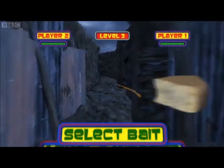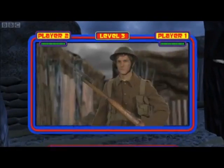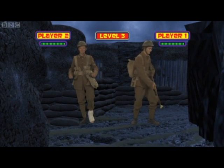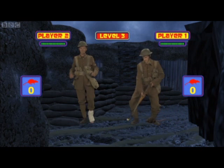Level 3. Select Bait: Cheese selected. Level 3 Weapon: Rifle. Bonus Weapon: Bayonet. Place the bayonet on the end of your rifle. Put the cheese on the end of the bayonet. Then just wait till a rat begins to nibble on the cheese and pull the trigger. Warning! Make sure rifle isn't aimed at fellow soldier.